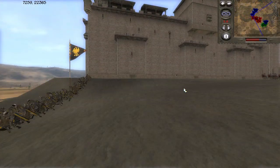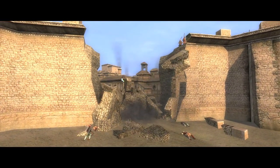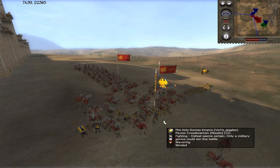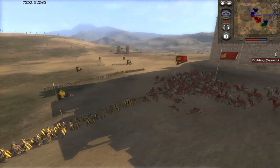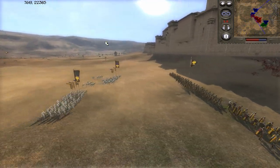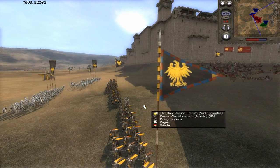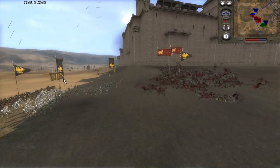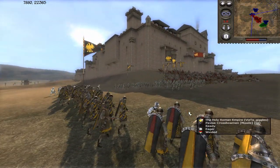Here we go, let's watch this collision. As you can see, the HRE wiped out a unit of crossbowmen. He's now rushing up his Gothic Knights in response to that charge. The crossbowmen just took out a ton — they're very deadly up close. He's got his general with his crossbowmen.